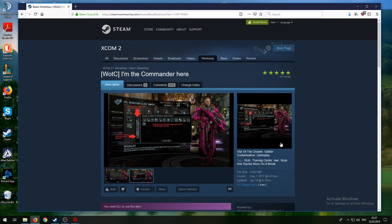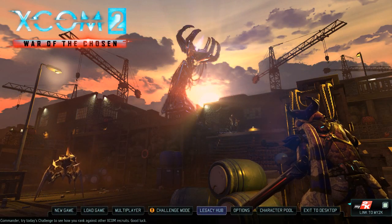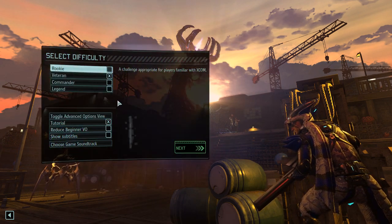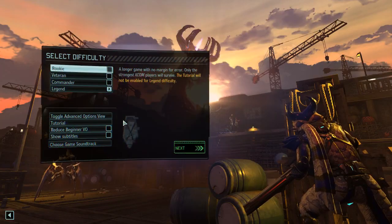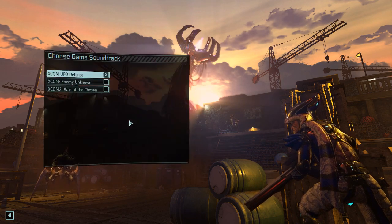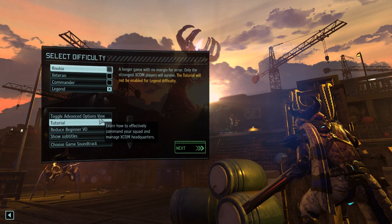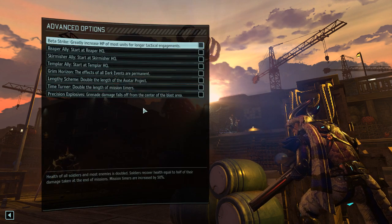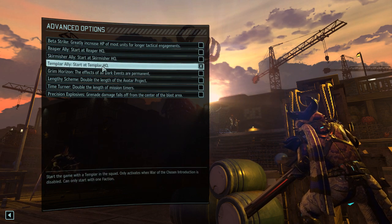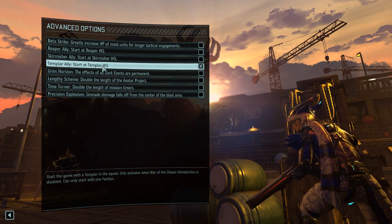That's as much of a prelude to the game as I wanted to give you, and we're going to jump right into the mix. We're going for a new game - we're going, of course, for Legend. And we're going to choose a game soundtrack - the old UFO soundtrack. Let's look at advanced options. I think we're going to start with the Templar HQ because I want to use the Templar as one of my two units.